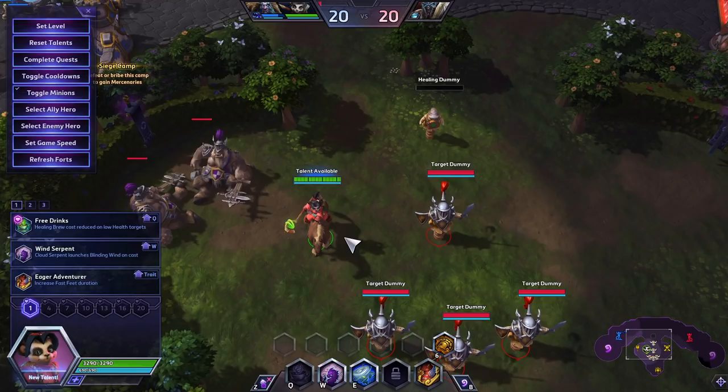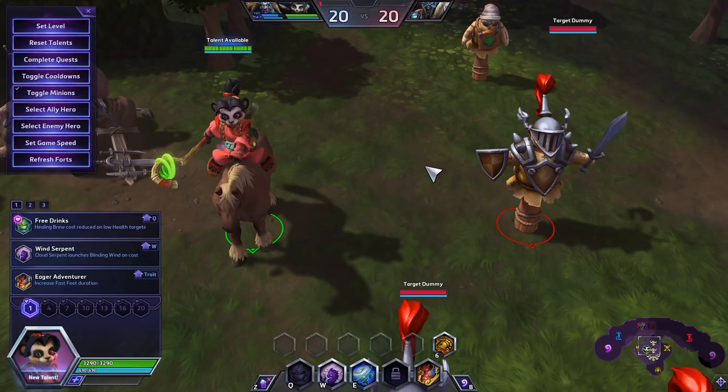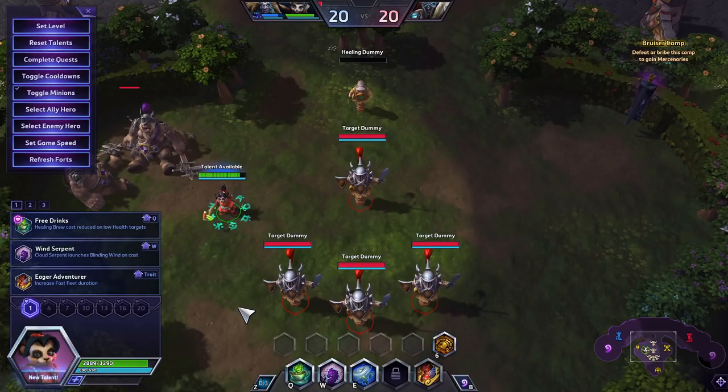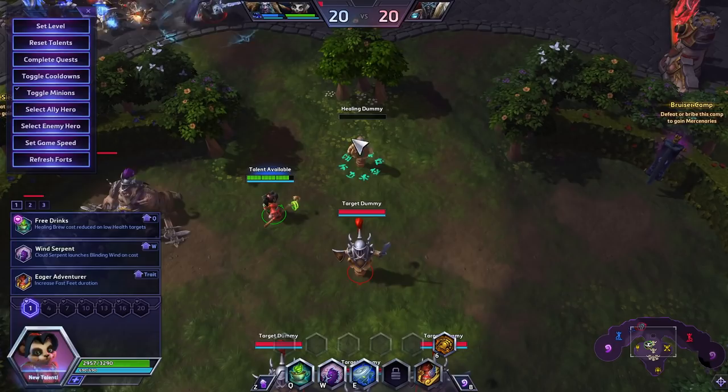Let's get right into it with what Lili does. Lili is a healer and considered one of the easiest heroes in the game, one that oftentimes people recommend to new players. The reason that she's so easy is because you don't need to aim her heals. She will simply heal whoever has a green circle going around them. It's going to heal the lowest health target that's in the range of your healing brew.